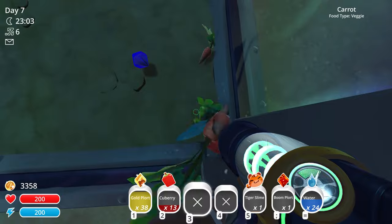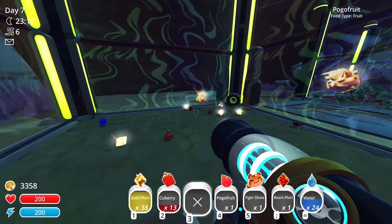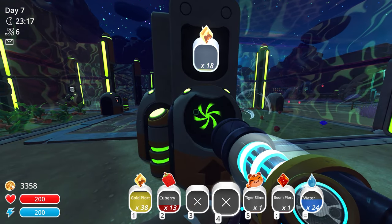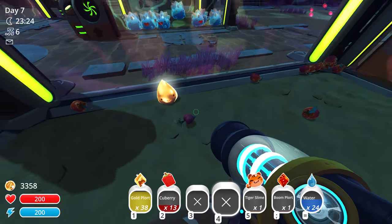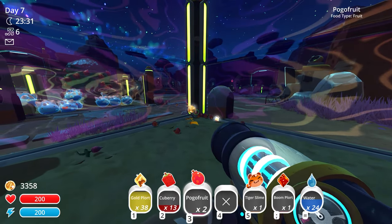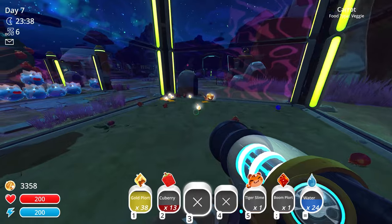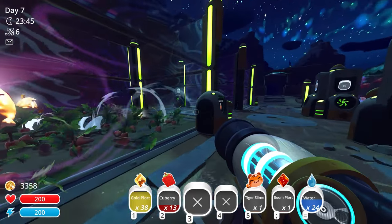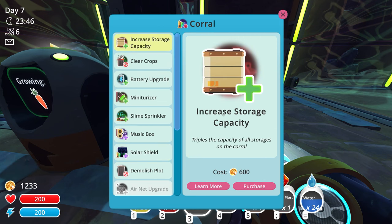He just touches anything and gives us gold plorts without even eating! Just keep pelting him with stuff and he keeps giving you plorts without us needing to feed him anything at all. Look at this - 13, 16, 18 gold plorts from just one guy. He's not even smiling big so he can keep eating. This might actually be an unlimited money glitch!